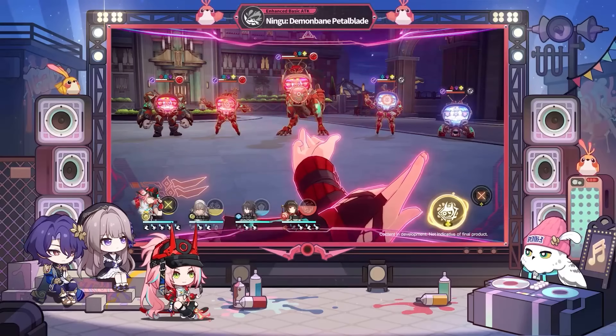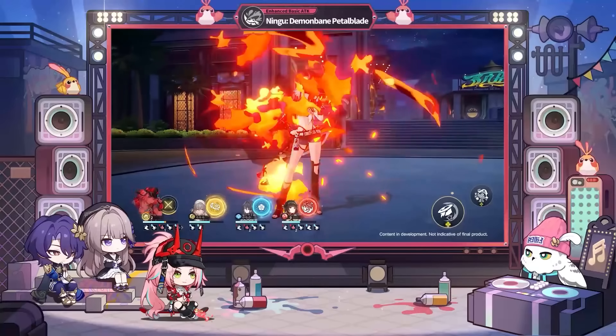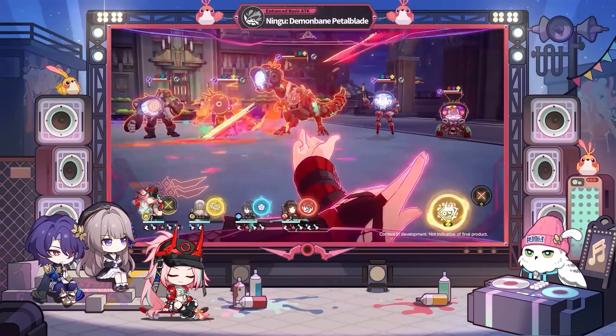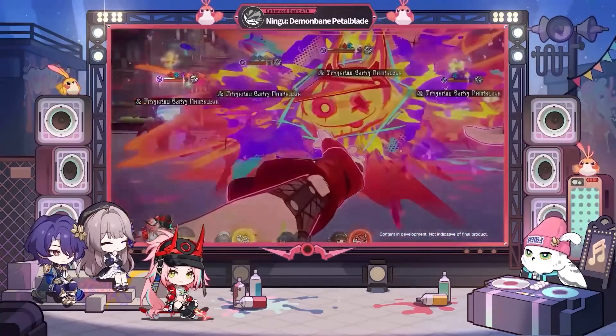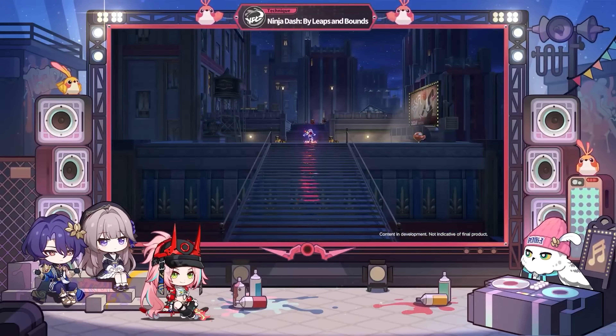As for her enhanced basic attacks themselves, the first two initial hits will strike a main enemy and adjacents, while the final hit will strike every enemy on the field — giving a total of three hits each time she uses her enhanced basic attack. Being in Seal Form state makes this a huge source of her damage potential.